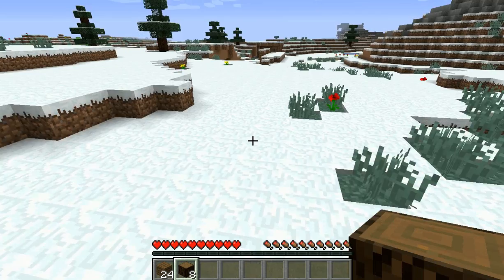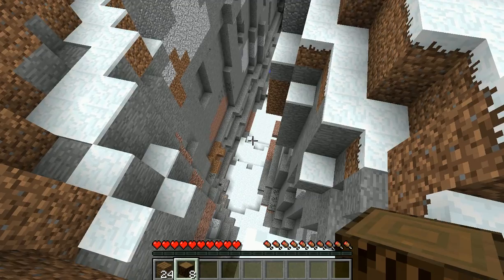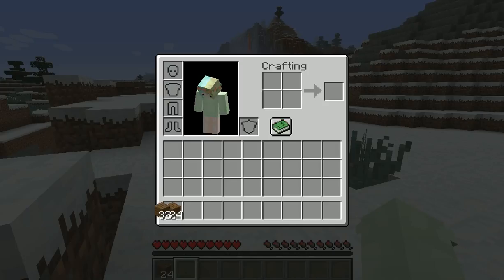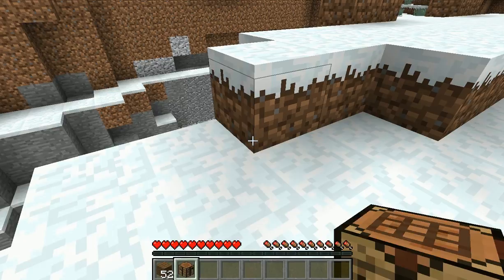Oh hey, it's a ravine! I can see some coal and some iron over there. There's also lava. I'm getting distracted by everything in this world — I need to mine. That's what Minecraft is about: you're supposed to craft and mine. All right, let's create some sticks.